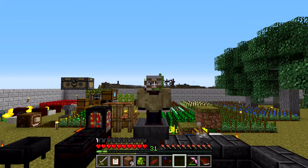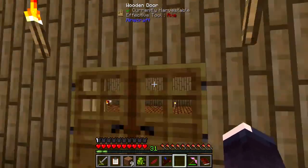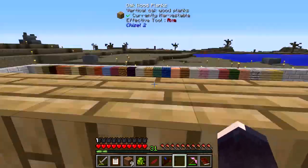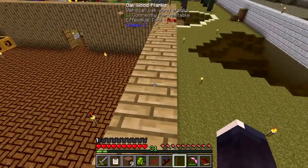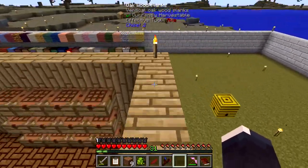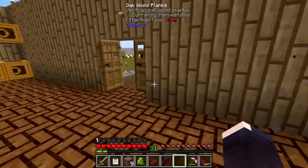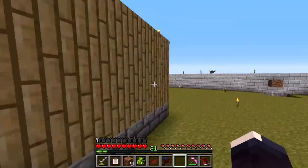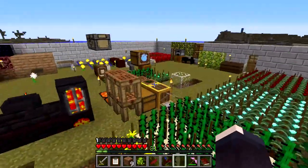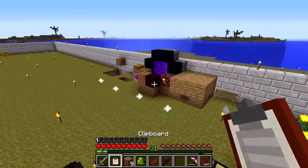Hey everybody, Kusmos here back with Regrowth. We have the beginning of a house. Despite all the time I took getting wood for the sample, I ended up going with the vanilla woods, because I can use the chisel on them which lets me get more patterns. I really like this dark oak parquet flooring. Obviously this isn't finished yet - there are a few things I really wanted to get done first.